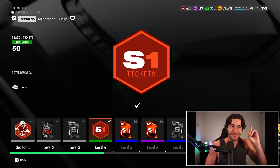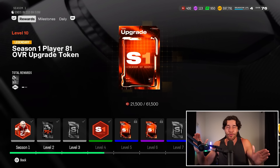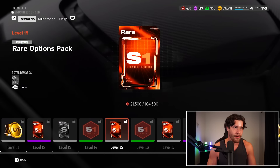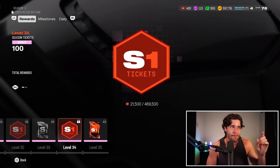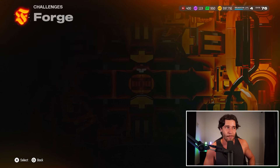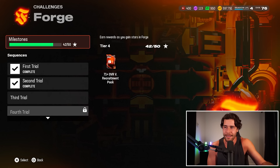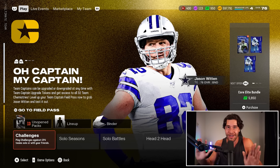Another important thing about the Season 1 Field Pass: not only do you get tickets, but you also get tokens in here. Level 10 is an example — it gives you an 81 overall token for free, so instead of using tickets to buy one, you get it at no cost. As we keep scrolling, there's another one at level 20 and one at level 30 — so three free tokens total: an 81, an 82, and an 83 overall. You can also get more tickets by playing solo challenges. Playing through the four solos gives another 300 tickets. In total, it looks like you can upgrade about three of these cards unless they add more solos.